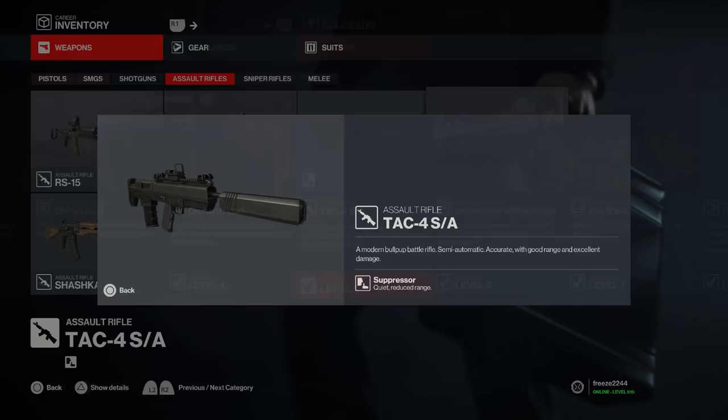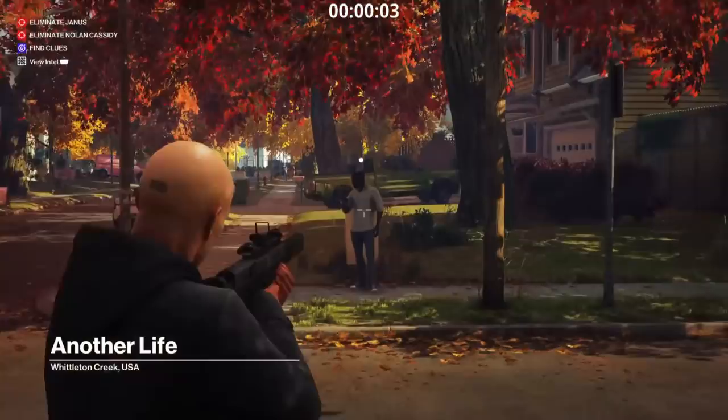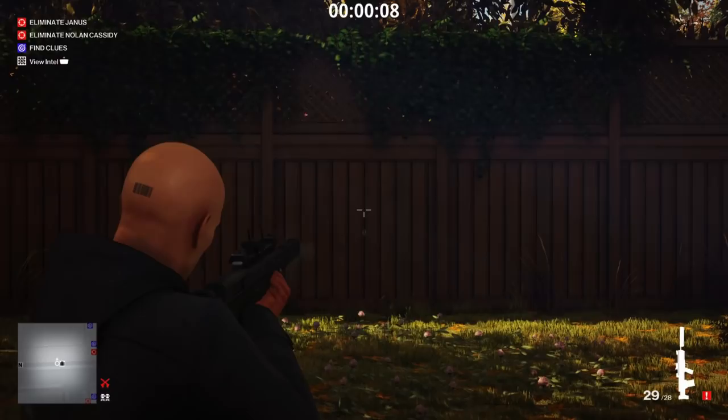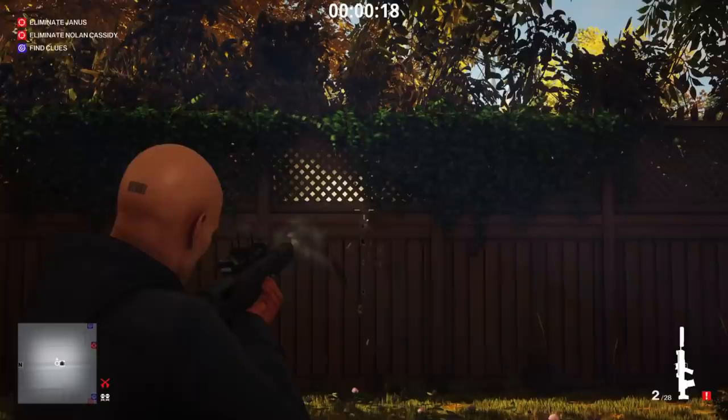Next is the TAC 4 SA, unlocked at mastery level 5 in Colorado. It's a modern bullpup battle rifle, semi-automatic, accurate with good range, excellent damage, and it has the suppressor perk. This is what it looks like in game — it has a little reticle. In Hitman Season 1 this used to be the best assault rifle to use, but since then it has changed. It no longer has the precision perk that it used to have.